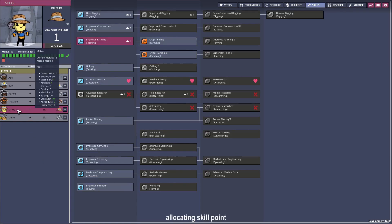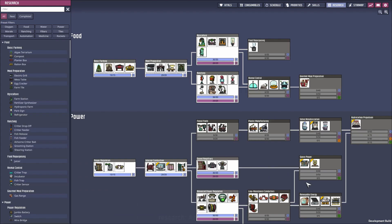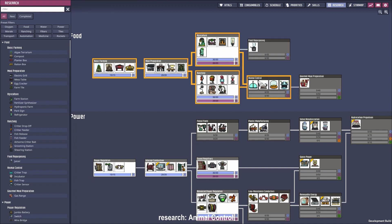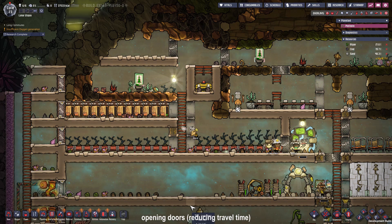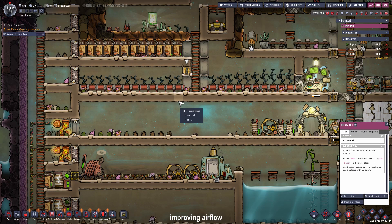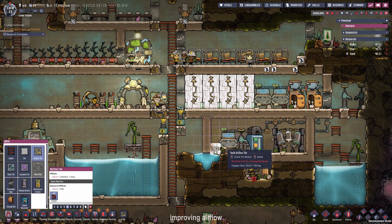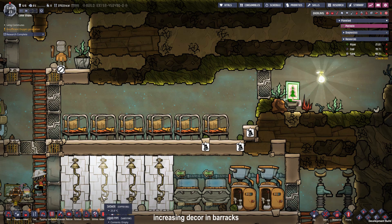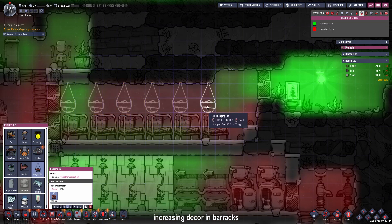We have a skill point available for Mima and Mima is gonna be our critter ranger so she gets the critter ranging head. Our research can be done and I'm going for the animal control because of the incubator. Let's open up all those doors so the duplicants won't have to open them manually all the time. To improve the airflow in the base I'm going to place some airflow tiles all around but better at the corners.